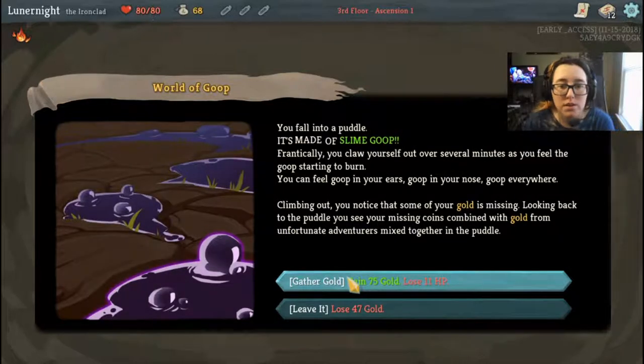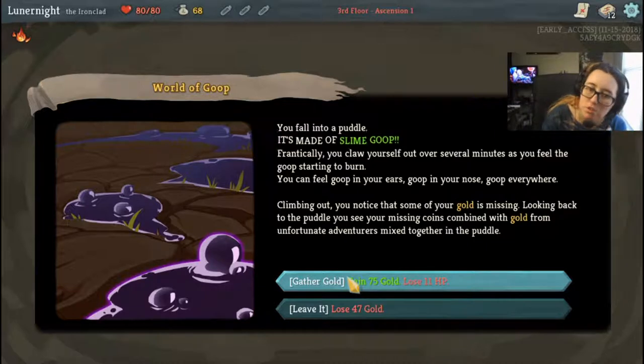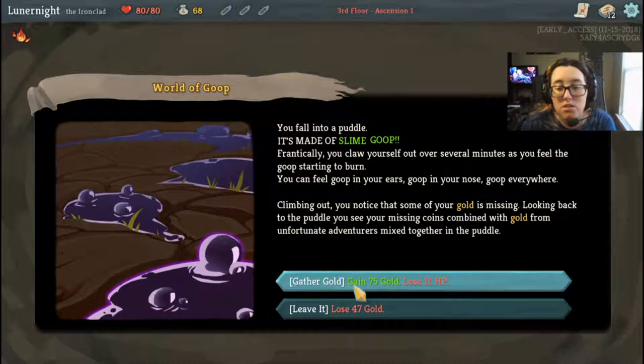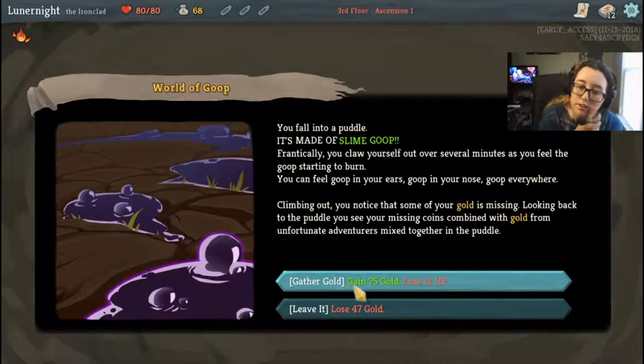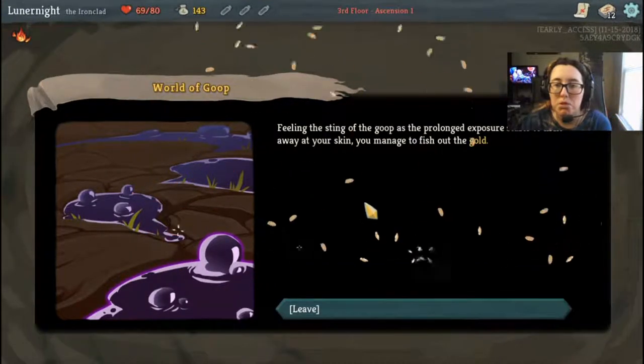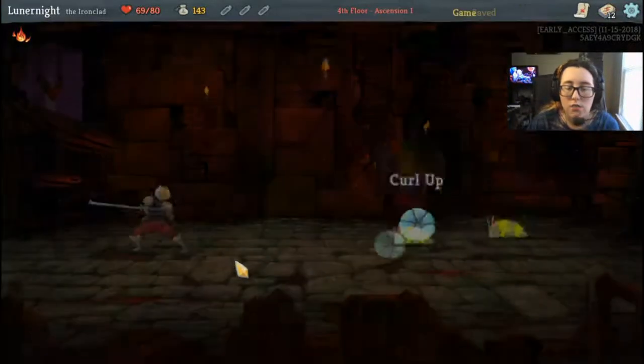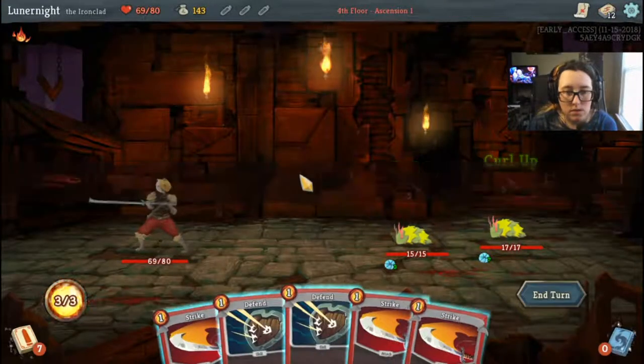You fall into a puddle made of slime goop. Frantically you claw yourself out over several minutes as you feel the goop starting to burn — goop in your ears, goop in your nose, goop everywhere. Clipping out, you notice some of your gold is missing. Looking back to the puddle you see your missing gold combined with gold from an unfortunate adventure mixed together in the puddle. Gain 75 gold and lose 11 HP, or lose 47 gold. I can afford it on the Ironclad.